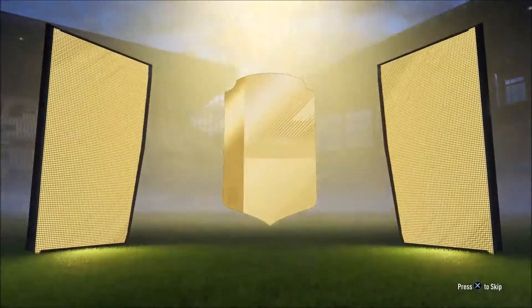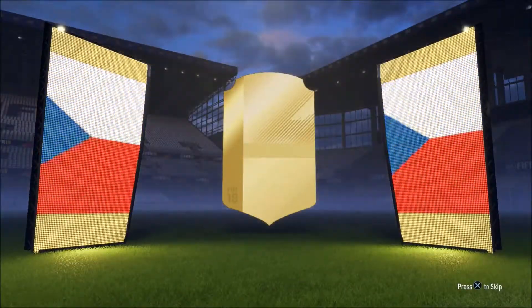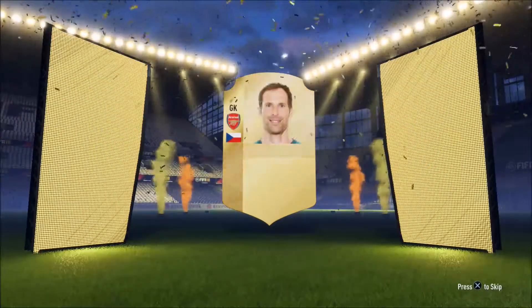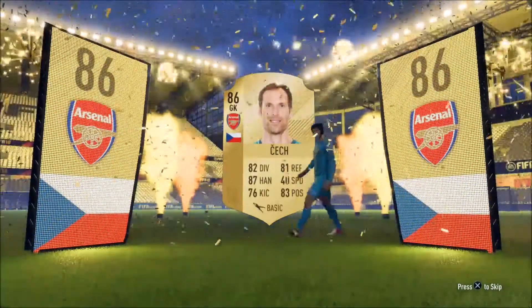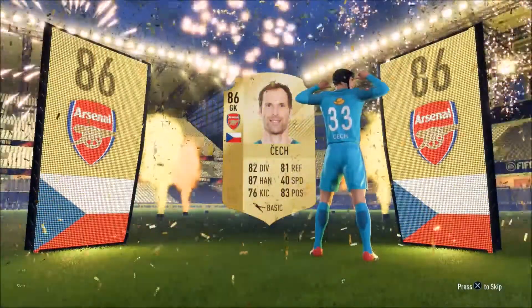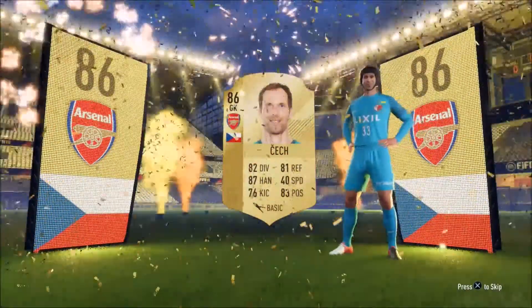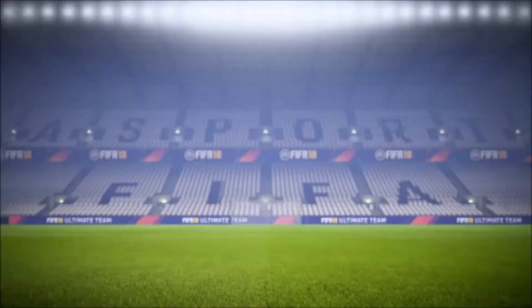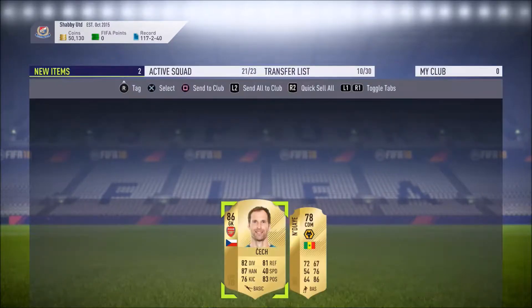Yes, we've got a glow! We've got some boards then. It's Petr Cech, isn't it? It's Petr Cech - I'll take that! 86 rated goalkeeper. It's our first proper walkout of FIFA 18 - it's Petr Cech. It was also our first proper walkout of FIFA 17 as well. Not bad at all, we'll keep him. He'll be useful for our BPL squad when we actually finally build it.